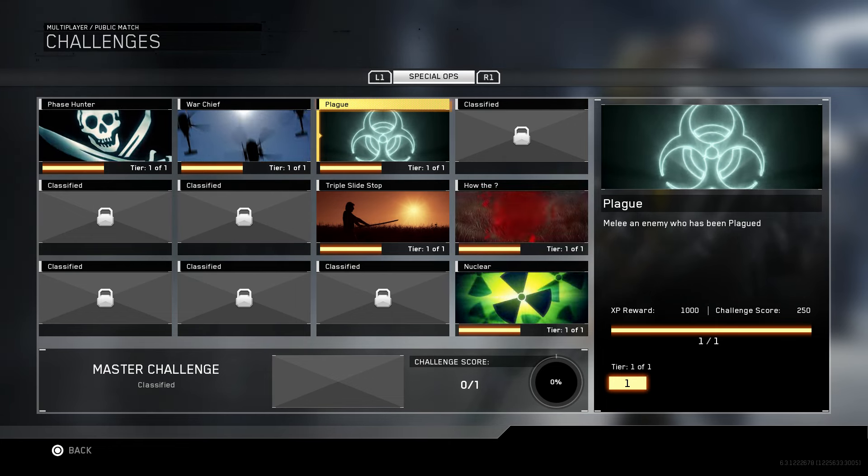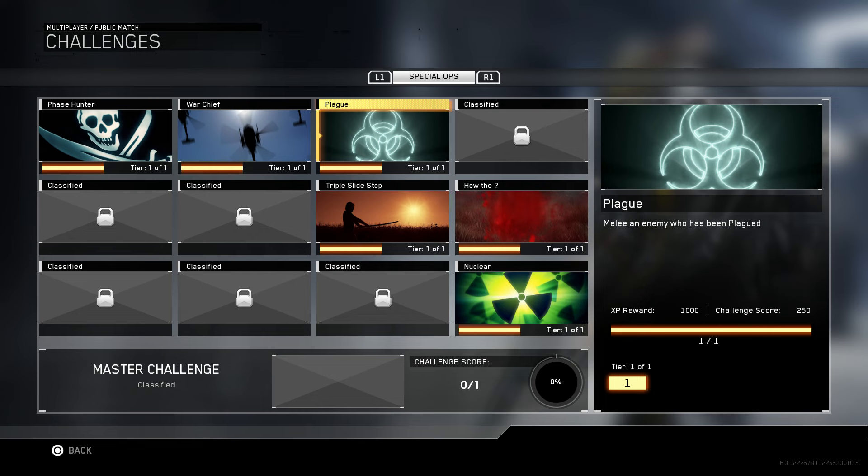What is going on guys? Welcome back to episode 4 of Infinite Warfare Spec Ops Challenges. Today is just going to be a brief little overview of the plague. In order to obtain this calling card, all you need to do is melee an enemy who has been plagued.